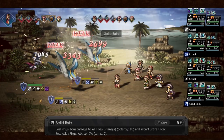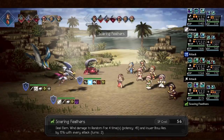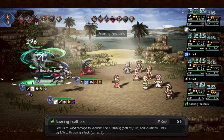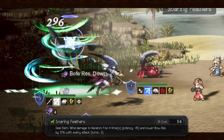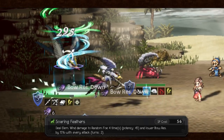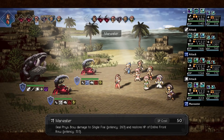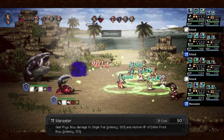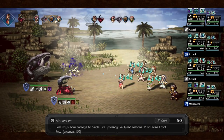Solid Rain hits every enemy three times and gives the full front row 10% physical attack up. And here are her class up skills: Soaring Feathers hits four times with wind and lowers bow resistance each time by 15% for two rounds. So it's the updated Rending Arrows from Scarecrow. And here comes what Scarecrow lacks — a nuke with 260 potency, and if that's not enough, she heals the full front row afterwards.